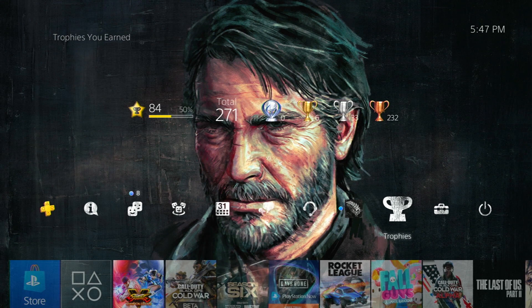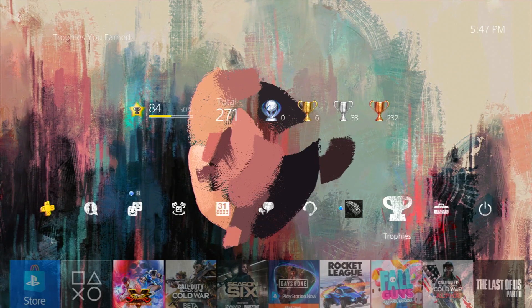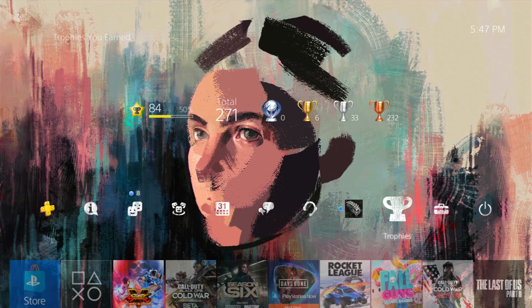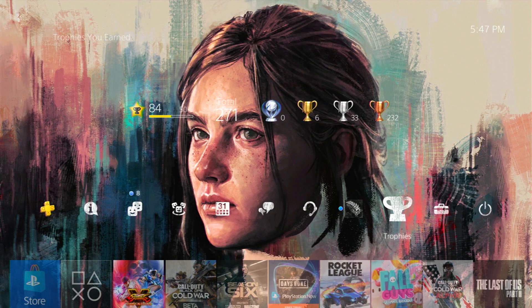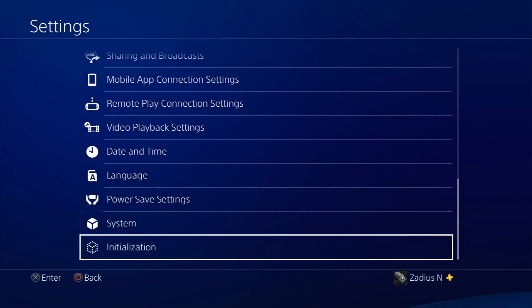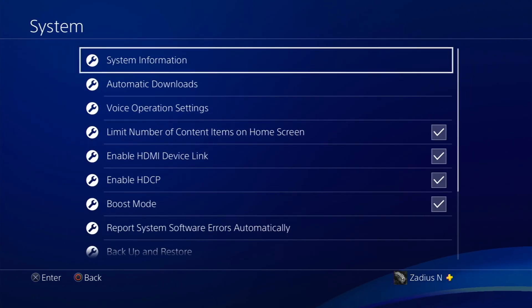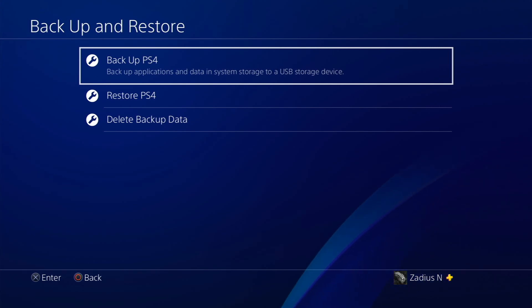Make sure your USB hard drive is formatted either as FAT32 or exFAT — if it's formatted as NTFS, it won't work. If you're unsure how to format it correctly, check out some of my other videos. Now head over to Settings, go all the way down to System, then down to Backup and Restore. You're faced with three options: Backup PS4, Restore PS4, and Delete Backup Data.